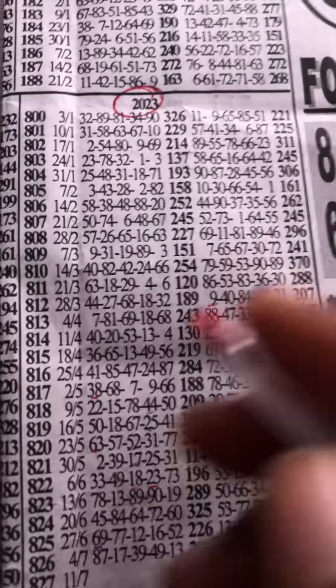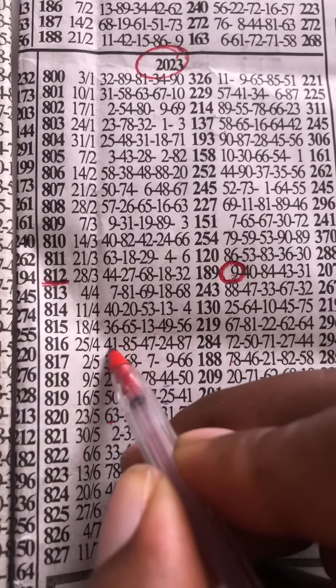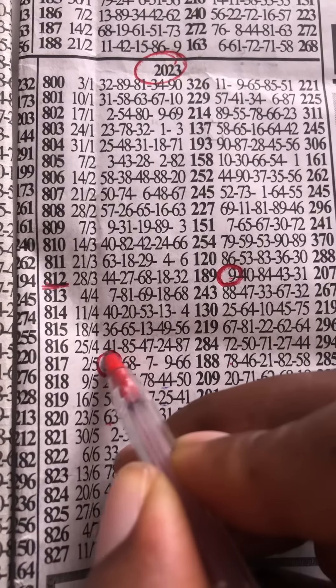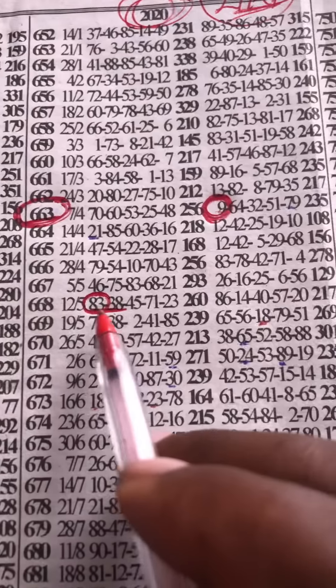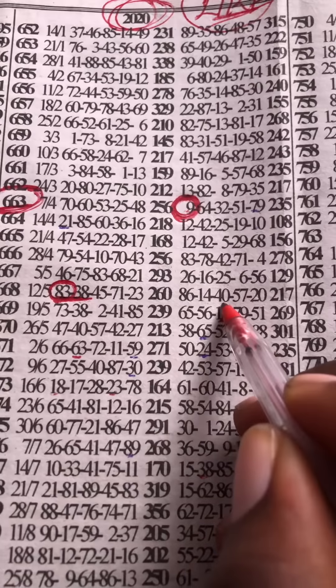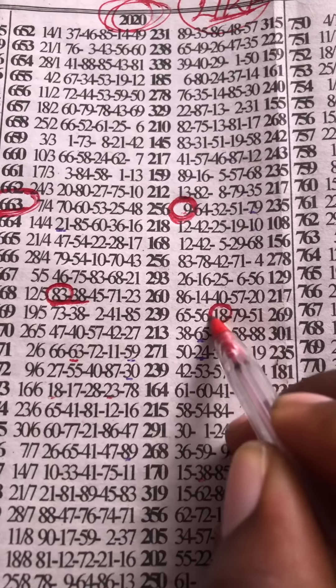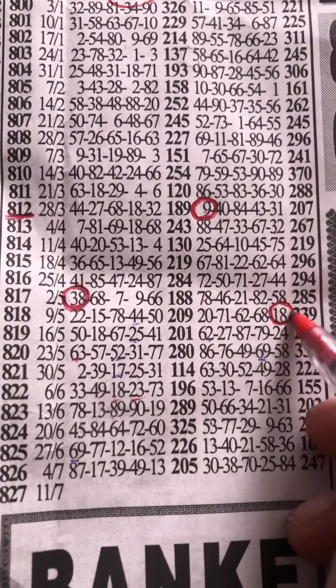This one-two is giving you nine at first position. You count one, two, three, four, five, six — six weeks down, it will give you 38. Here decide to drop the 38 alone, and here drop 83 and 38 both. Following week: 18 at machine. This one-two following will give you 18 at machine. Remember, this is a trade direct key, so don't rush to the end.